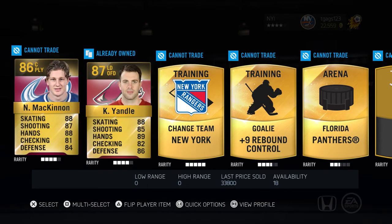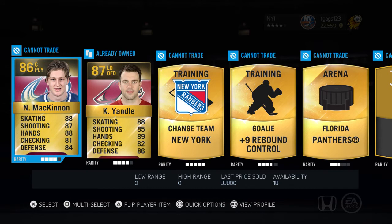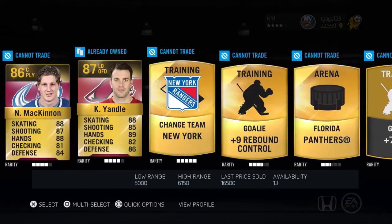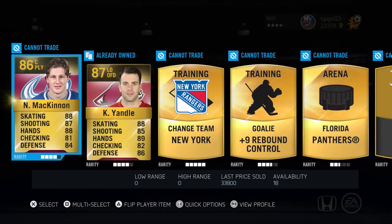Yandle too, but I pulled a free Yandle with my last collection. Nathan McKinnon — nice. Going for 34k. That's way more than he should be going for. I doubt he plays that good, but yeah, that's a good pull.